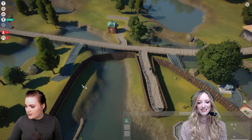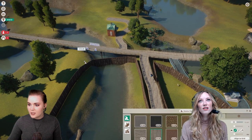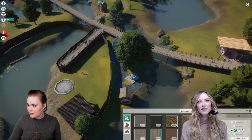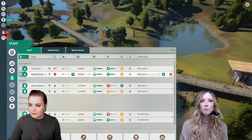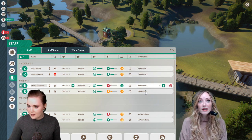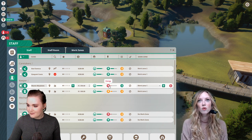Let me move the keeper huts and delete all these paths. The thing I really like about Planet Zoo is it's so easy to delete paths — you just right click and they're gone. It's not faffing around. With games like these it's usually that fiddliness that puts me off, but this seems to cut a lot of that out.